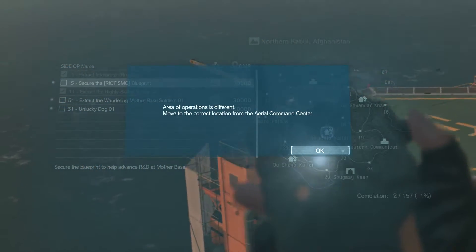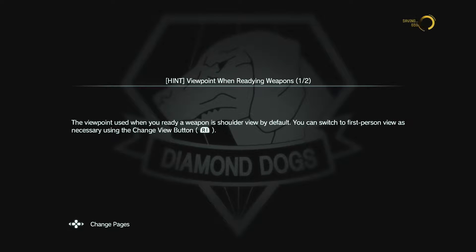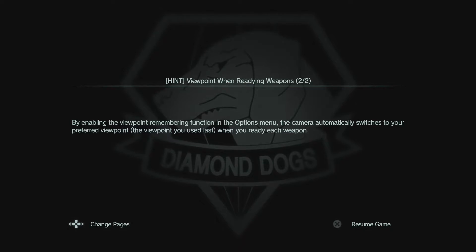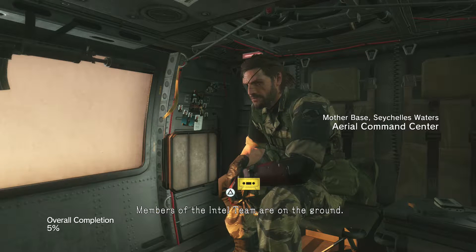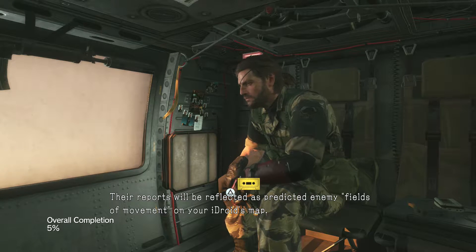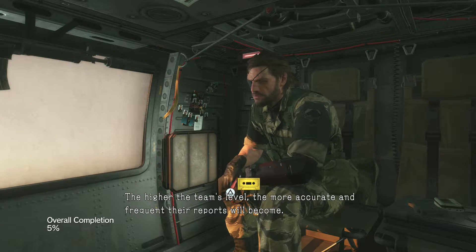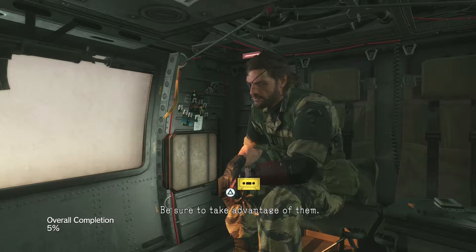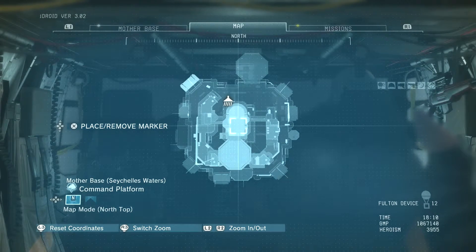Move to the correct location from the aerial command center - that's what I'm trying to do. I guess I had to come in here and close the door. The mission: members of the intel team on the ground - their reports will be reflected as predicted enemy fields of movement on your iDroid map. The higher the team's level, the more accurate and frequent the reports will become. Be sure to take advantage of them. Almost sounds like the soliton radar system from the old games.